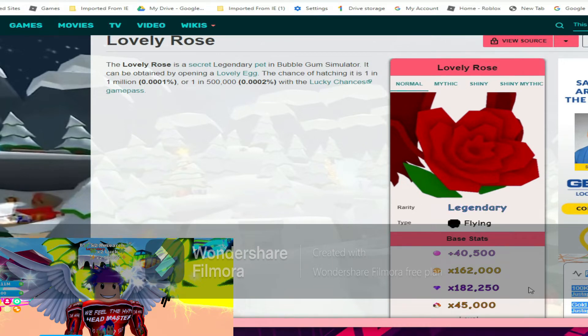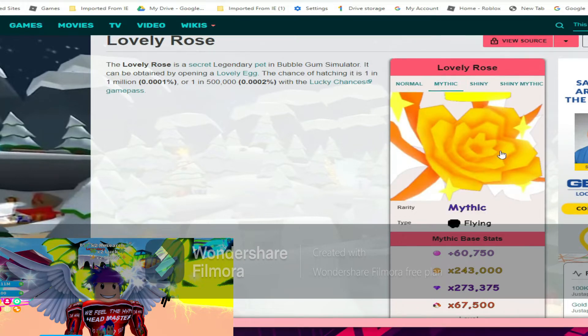Next we have the mythic lovely rose base stats going at 60k bubble blowing power, 243k coins, 273k gems, and 67k world currency. Those are extremely up — I don't even need to express.